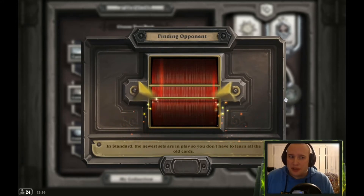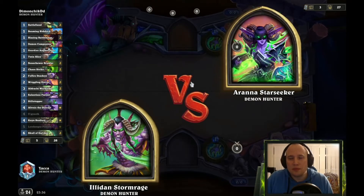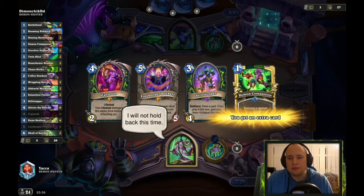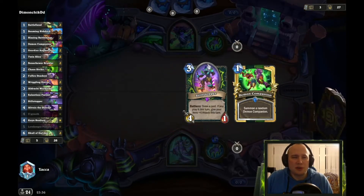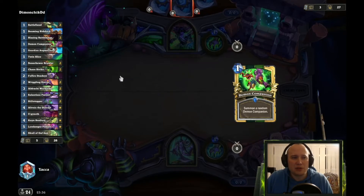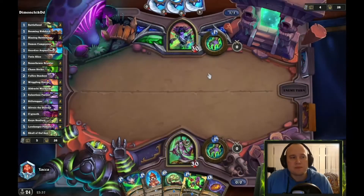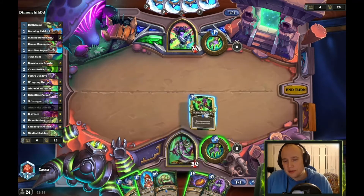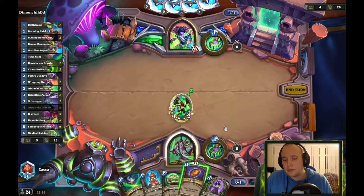It would be interesting to see what we draw. Demon Companion is definitely something. Let's go for some early stuff here. So if it is OTK, I think I am in a better spot. This will definitely thin out before I get to the skull. Altruis — I guess that's kind of fine because I have the skull in outcast position. Do I want a coin? I guess not.